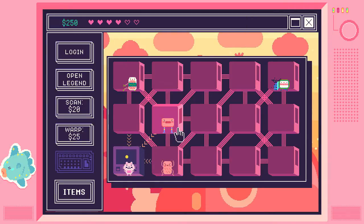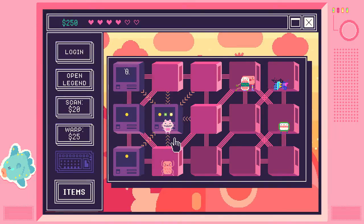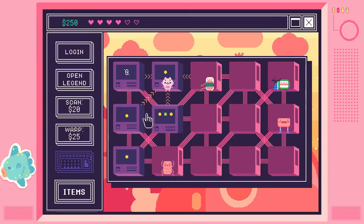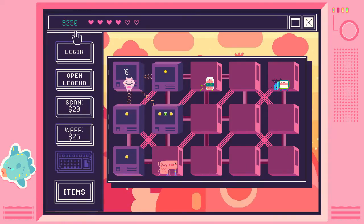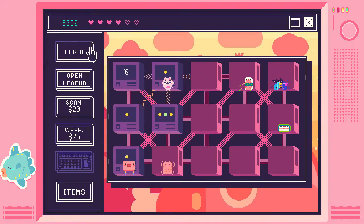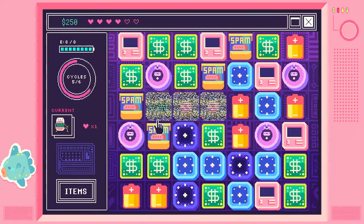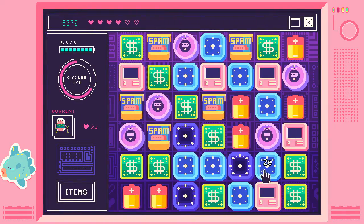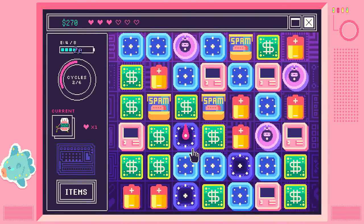Why is that spam wearing thigh-high stockings and heels? I want to die. Interesting — there's a lot of treasure here. Where is the treasure? Where is the treasure? Oh come on. All right. Oh, I'm low on cycles. Oh come on, I hate that mechanic so much.